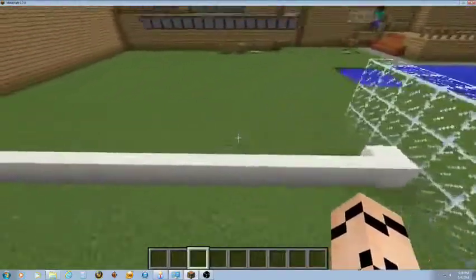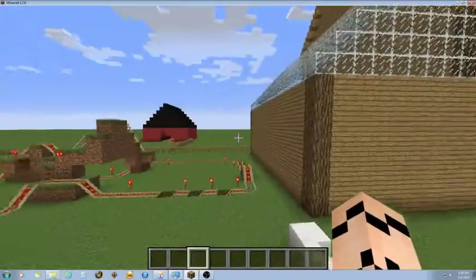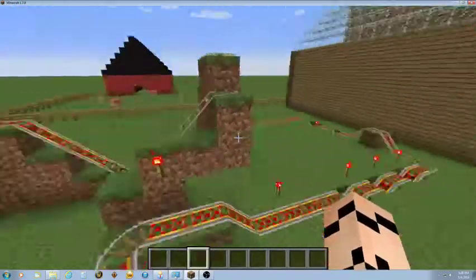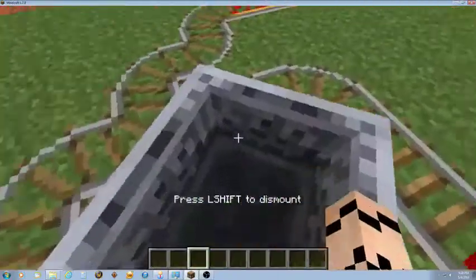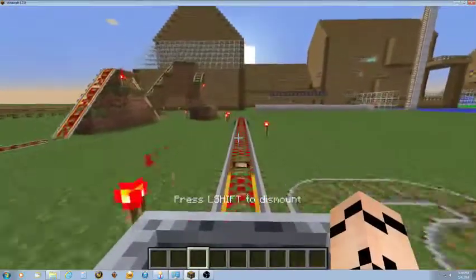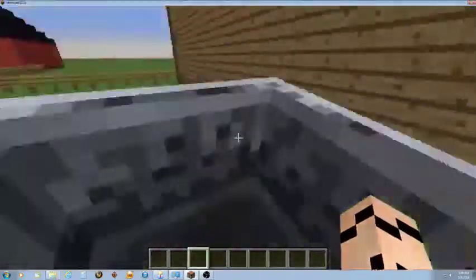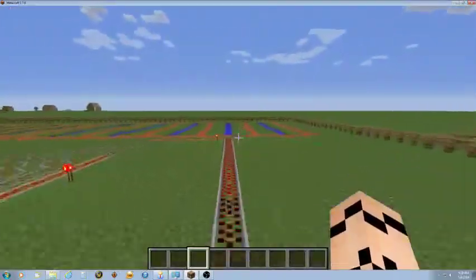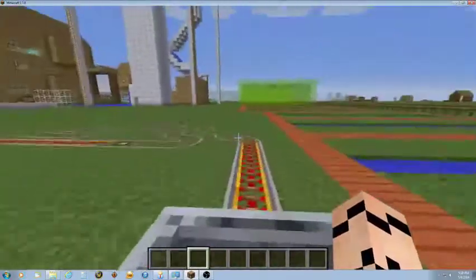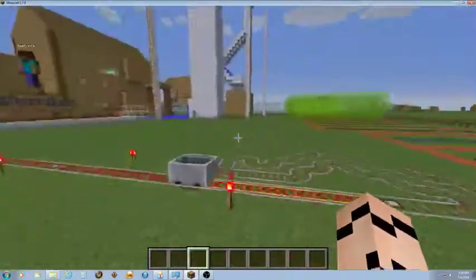Here's some spots for people to watch the fireworks, because we have a lot of parties over here. Here's a rollercoaster my friend made — he was bored, so he made it. Really boring, but there's the rollercoaster. It just went around again.